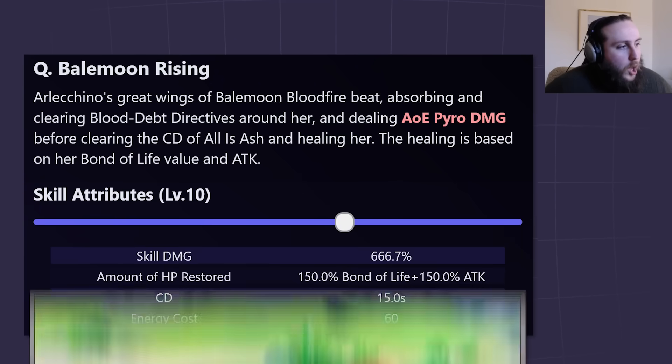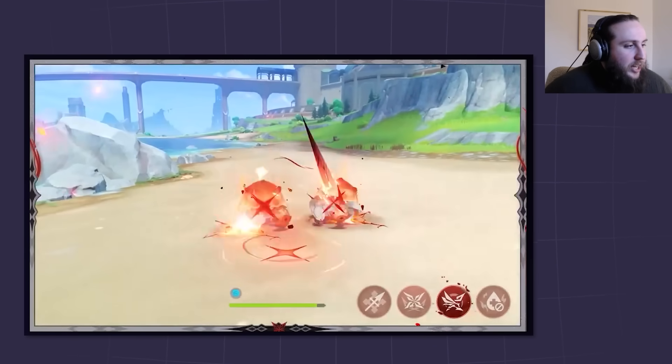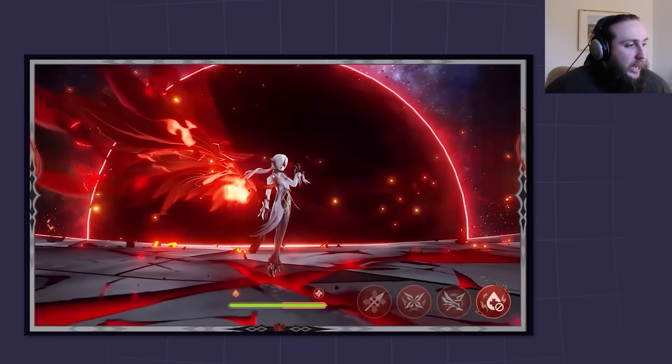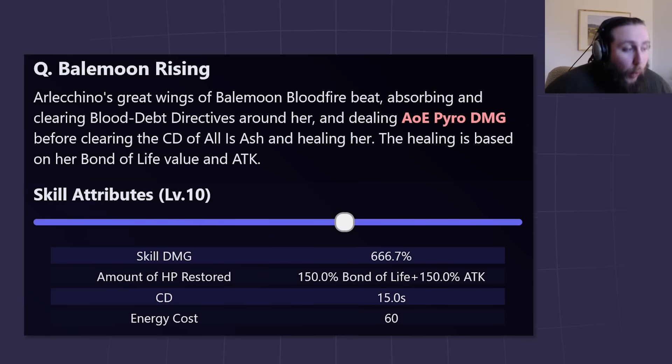The last part of her kit is her burst: Bale Moon Rising. Arlecchino's great wings of Bale Moon Bloodfire beat, dealing AoE pyro damage, before clearing the cooldown of her skill and healing her. The healing is based on her bond of life value and attack. The way it clears bond of life is by healing her, which means the actual HP restored is not 150% of your bond of life, but rather 50% — because the first 100% of the bond of life is what clears the bond of life.